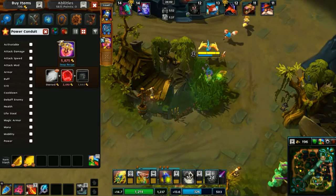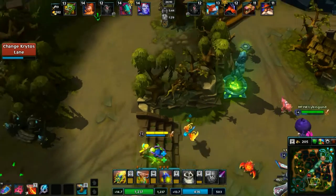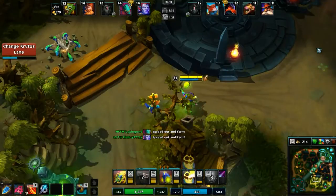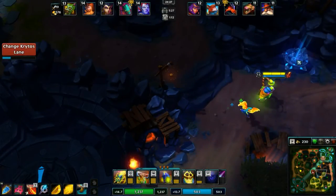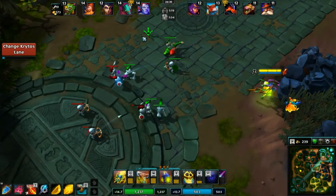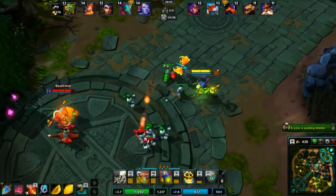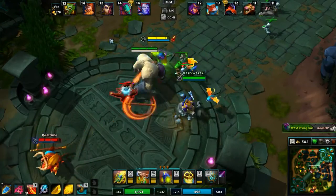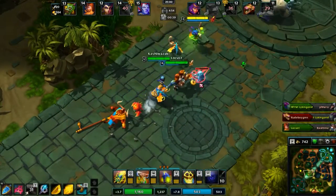We have tons of money, we need to buy something. Oh, so close. That's right. Threw that down right there just in case. We'll take the long way back to mid just to be safe. Go ahead and pop that tower, then head back up this way and push this lane and farm it a bit. It looks like we're going to have Krytos go down and no one's bothered to change it, so we'll just help push it down as far as we can.